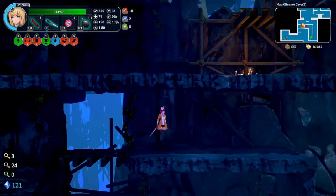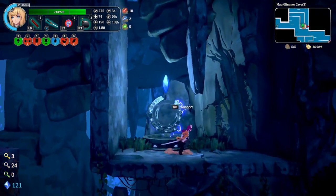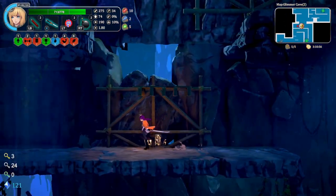The finisher is very anime-ish — the screen goes black, you see a slash, and the enemy is dead. Each weapon has a different one of those finishers.